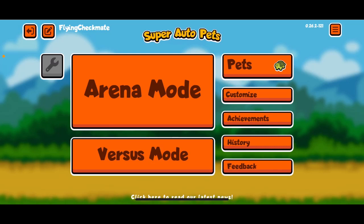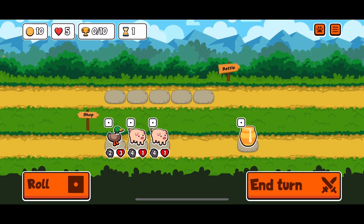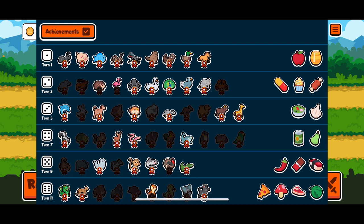Hello again everyone, welcome back to sticker and badge hunting in Super Auto Pets. We had a disappointing run last time - hedgehog blowfish took us decently far but couldn't finish the job. Let's take a look at our progress as it currently stands on the turtle pack. Some good stuff here but still a long ways to go.